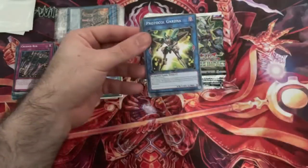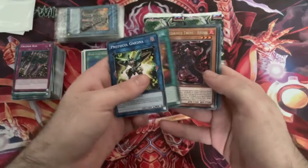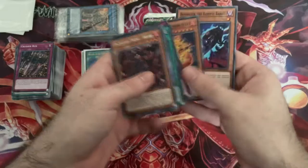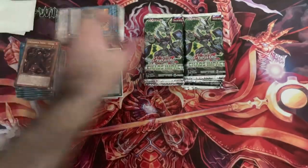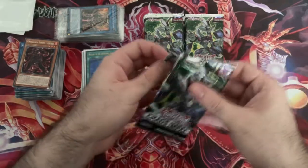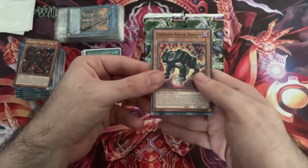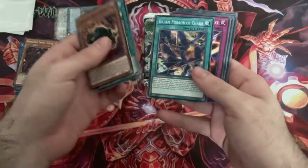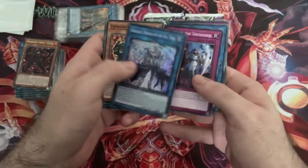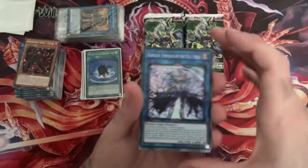It's a shame the original prints aren't worth much because of reprints - maybe they'll go back up when people realize it's a decent anti-meta deck. Protocol Gardener, Tachyon Spiral Galaxy, Salomon Great Burning Shells, another Arrow Hat, and Evil Eye of Gorgoneo. You've got Evil Eye Selene and Evil Eye Gorgon - Selene is for the Watcher of the Evil Eye, and that one is for the Gorgon monster. Then you've got the Familiars for each of those - it's an interesting little anti-magical type.